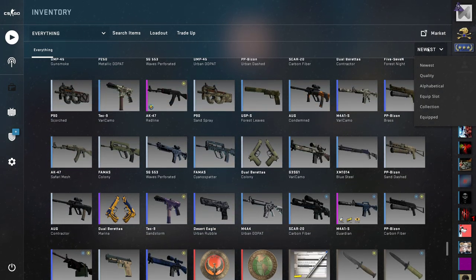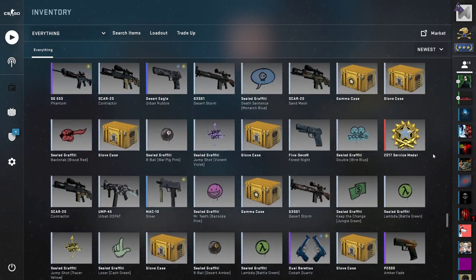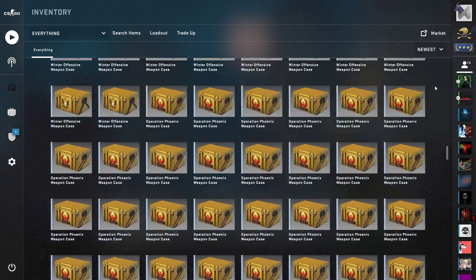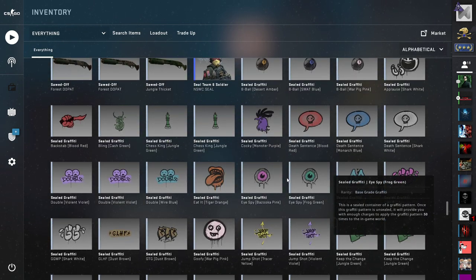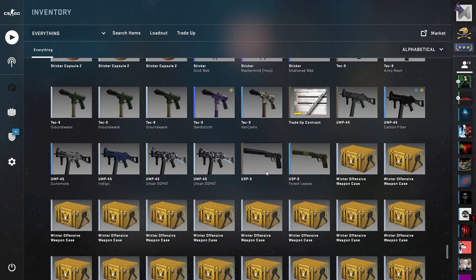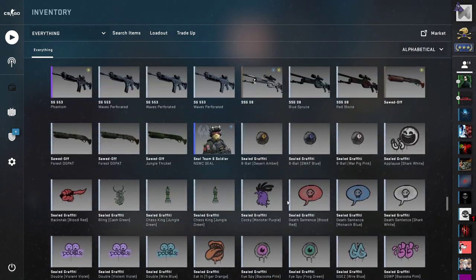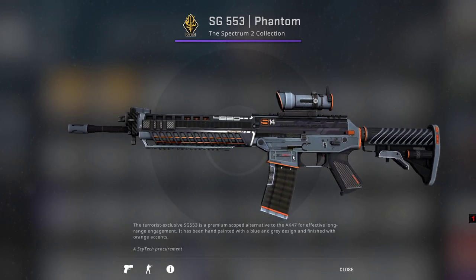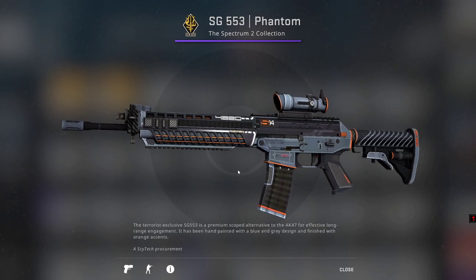Let me find it in the inventory — it takes way too long to find. We can sort them alphabetically, let's hope we find it that way. Here are the SSGs — I was meaning the SSG Phantom. Look how cool it is, this painted gun. I love this gun, even if some people say it is a noob gun. I think it is quite cool and I play often with it, honestly just for this skin.